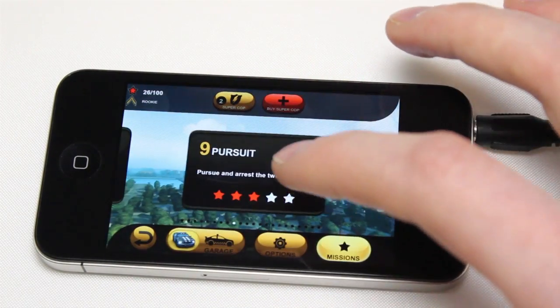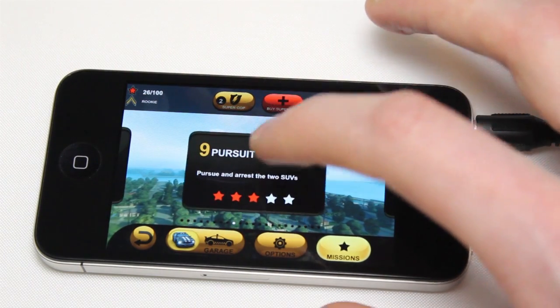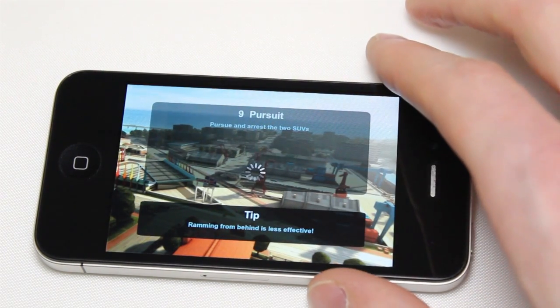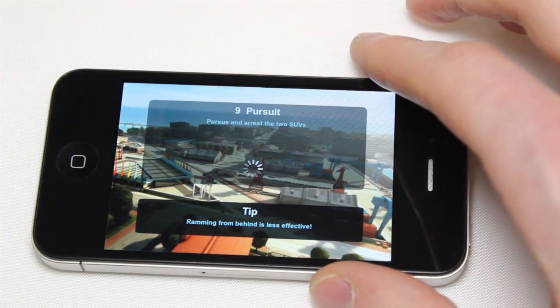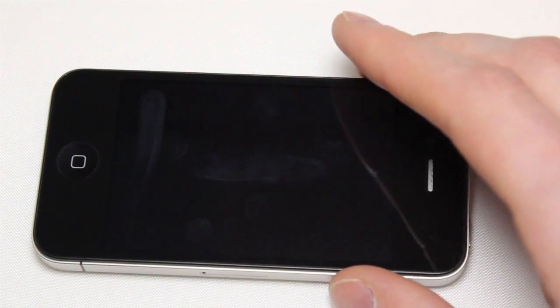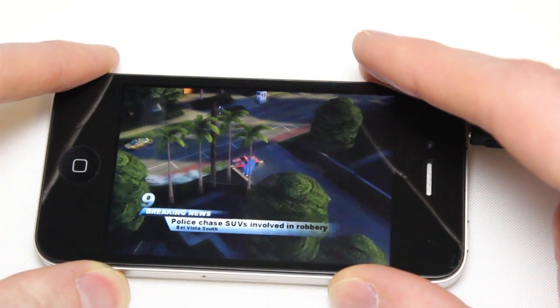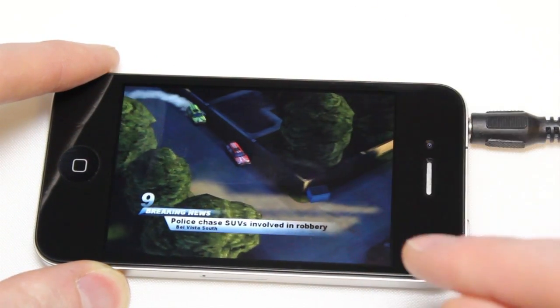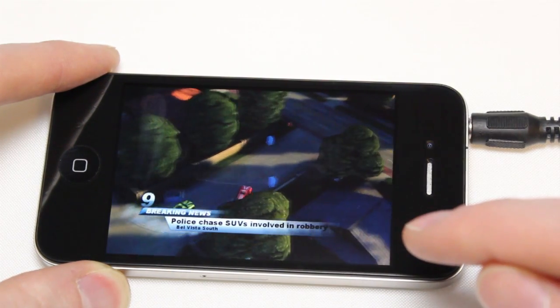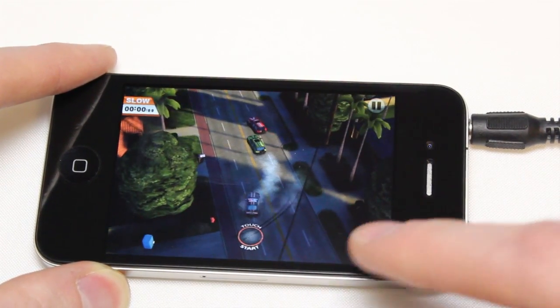The control scheme here is also pretty cool. You're given a five-star rating based on how well you do in terms of time or how much health you've got left, all sorts of different stuff. The control scheme is, by default, this kind of push-based thing, where you basically put your finger directly behind the direction that you want the car to go. It's a little confusing to describe, but you'll see in a second here.